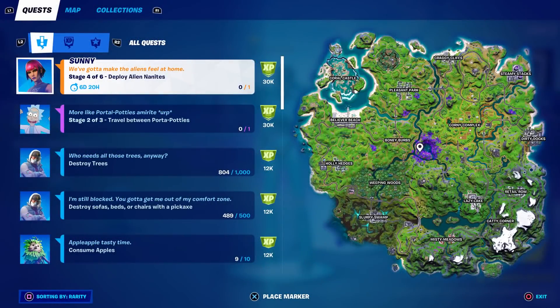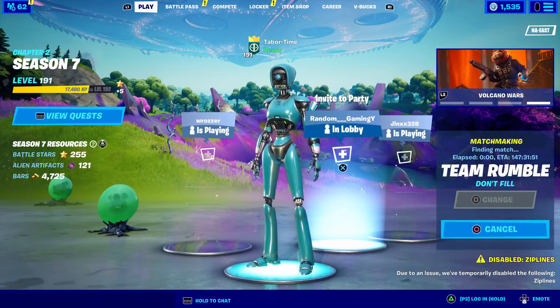Alright, it's Wednesday and we've got another legendary quest: deploy alien nanites. You only have to do this once, but everyone and their mother are telling me that this is glitched. It's not glitched — you just have to know what you're doing. So let me show you what you've got to do with the alien nanites. First, we have to find one, so I'm going to do this in Team Rumble.